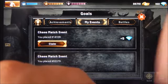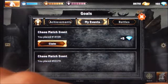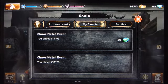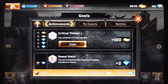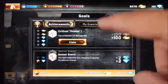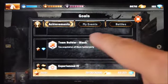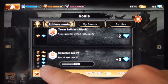I placed at 14,109 in the chaos match event and nearly finished all the objectives. For placing at that rank I received a reward of five gems. If you place in the first 100 you get 30 gems, in the next 500 you get 20, in the first thousand you get 10, and just participating gets you five gems. To receive those gems you just hit the claim button.